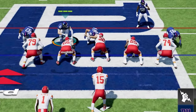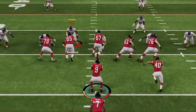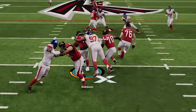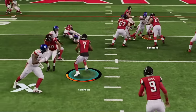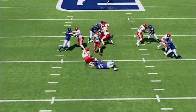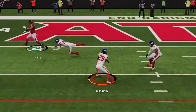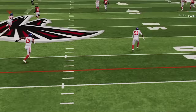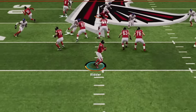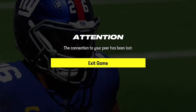This is the most overpowered defense in Madden 24. It shuts down the run, gets instant sacks, and interceptions all game. So if you want to see what overpowered defense I'm using with results like this, stick around after the intro.